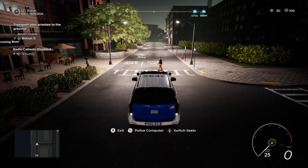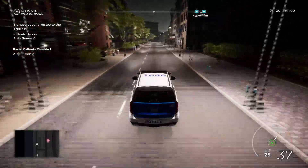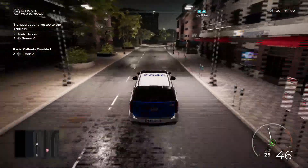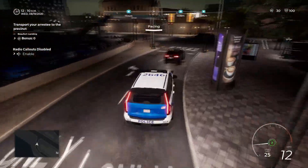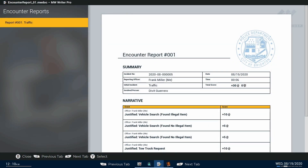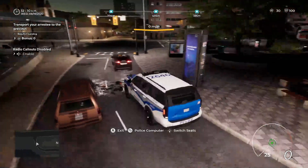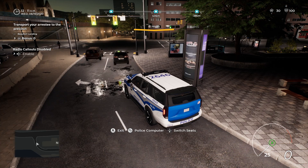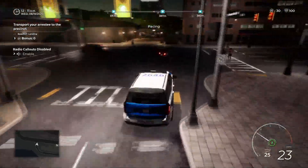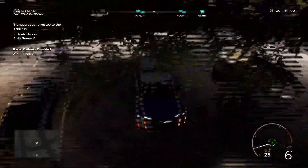I don't got places to be or anything — please, help yourself to the sidewalk. There should be a police station right around this bend. And there isn't. Where the hell am I? I don't need to take a right, I need to take a left. I'm all messed up — I don't know where I am. Let's try it again. We have made it to the precinct, finally!